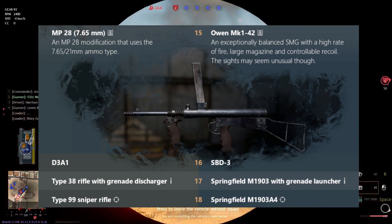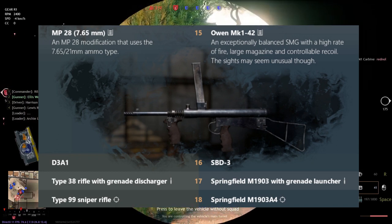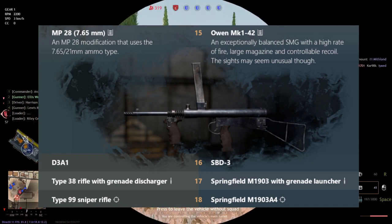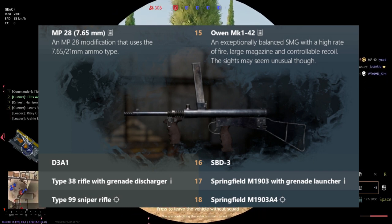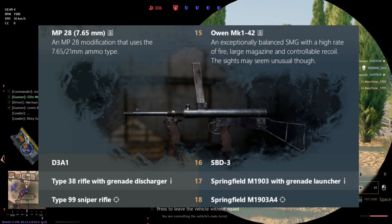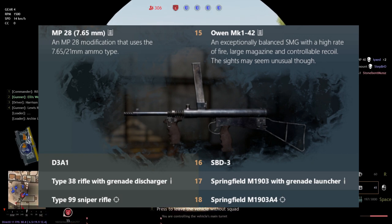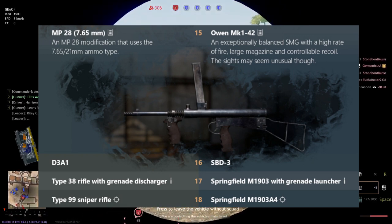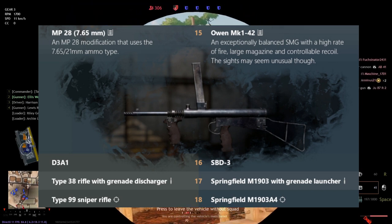At level 18, we have sniper rifles: the Springfield M1903A4 for the Americans and the Type 99 sniper rifle for the Japanese. Considering that the Type 99 sniper rifle uses a 7.92 round, I'm pretty sure it comes out slightly on top, but the sights are going to be the real issue — both sides have quite bad sights. Sniper rifles can be useful depending on the map, but since the map isn't even out yet I'm just speculating.